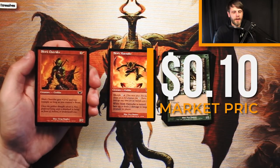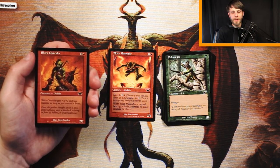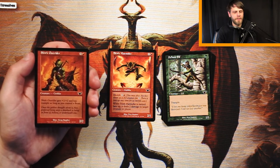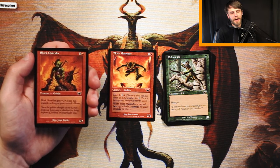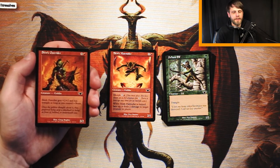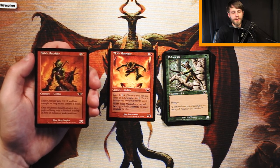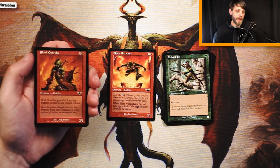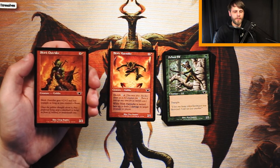Skirk Outrider is 3 and a red for a 2/2 Goblin. It gets +2/+2 and has Trample as long as you control a Beast. Pretty solid card if you've got Beasts, which are very prominent in red. But I think Skirk Marauder is better because it's just good on its own — this needs something else on the field. 4 mana for a 2/2 on its face is very bad, so you'd want a high Beast count before picking this, and probably not as a first pick.